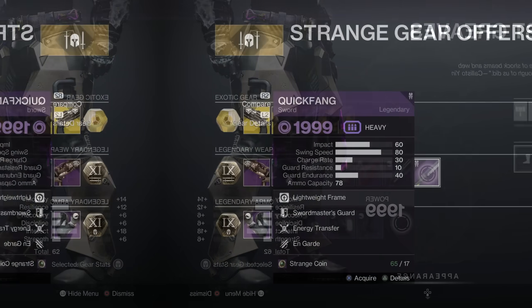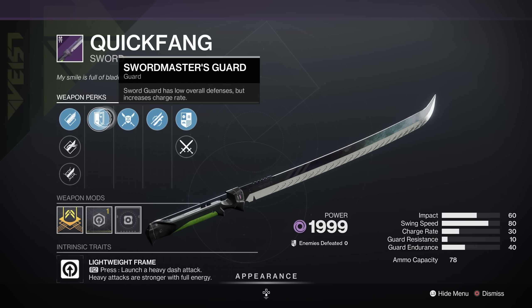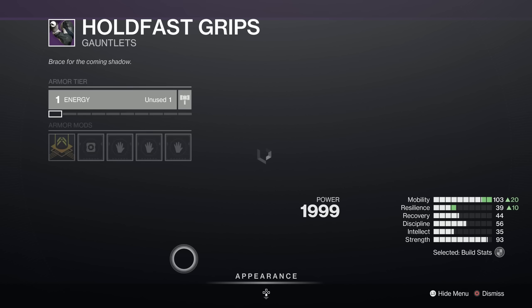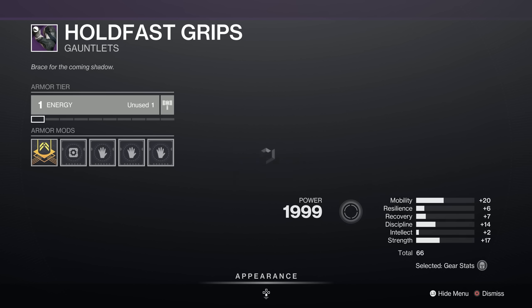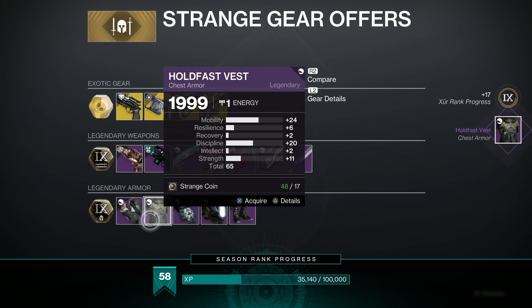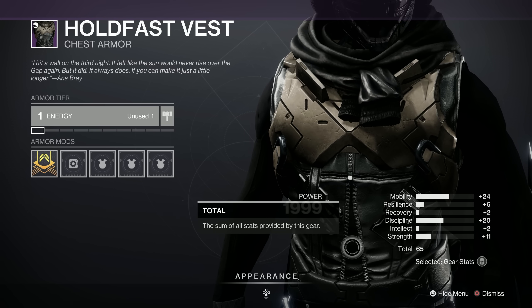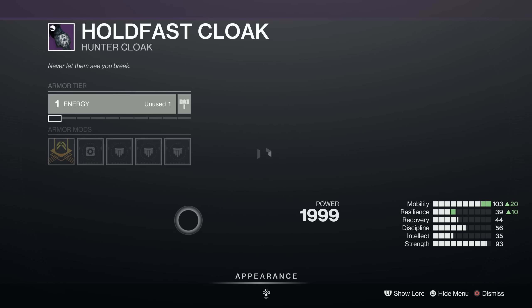And finally for the Hunters, we've got the Quick Fang — this one's a D in its combination of perks, so not popular. On Guard, Energy Transfer, Swordmaster's Guard, Hungry Edge, Enduring Blade and Tempered Edge. The Hunter gauntlets are 66 with a spike in mobility and strength — nice. The helmet is 67 — whopping stat but a really disappointing distribution. Should have had a big spike in mobility, discipline or something. The Hunter strides are 64 — not great. Hunters have the best stat sets this week overall though.